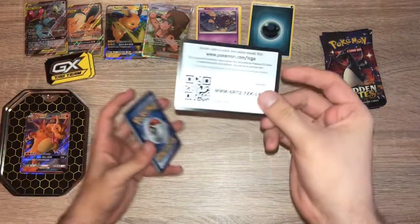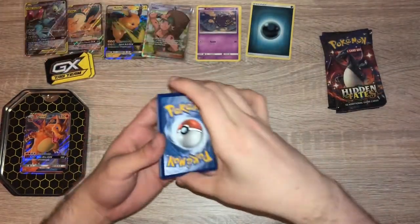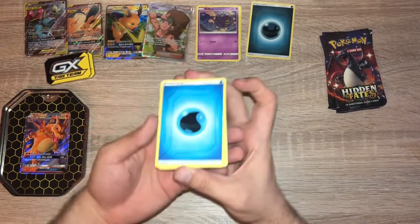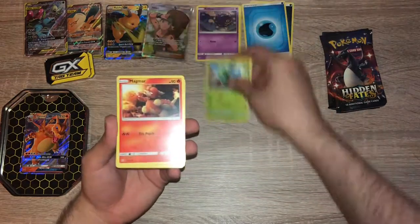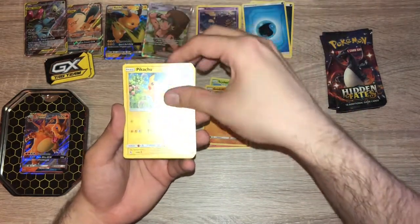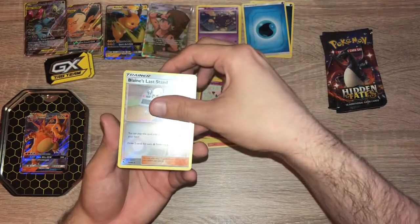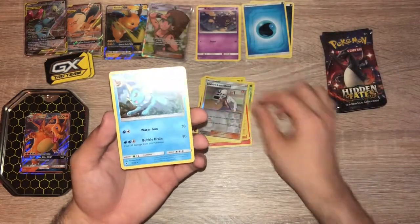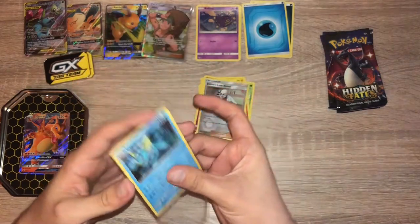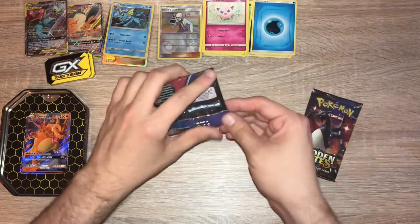We have a code card. One, two, three, four. We have Water Energy, Scyther, Magmar, Charmeleon, Geodude, Pikachu, Clefairy, Cubone, Jigglypuff, Reverse Holo Blaine's Last Resort, and a Holo Vaporeon. The Blaine's Last Resort is a rare, so that's a nice pull. Imagine both packs had a Charizard in — what are the odds?